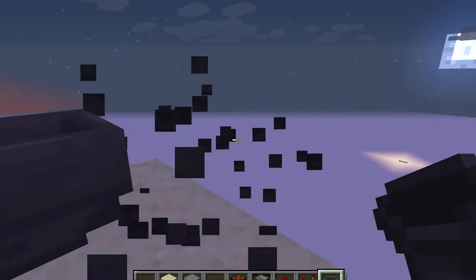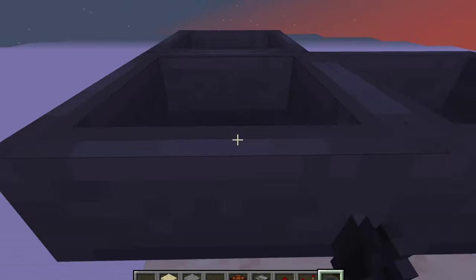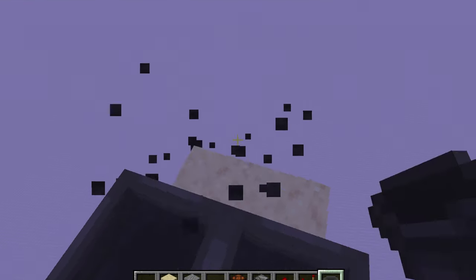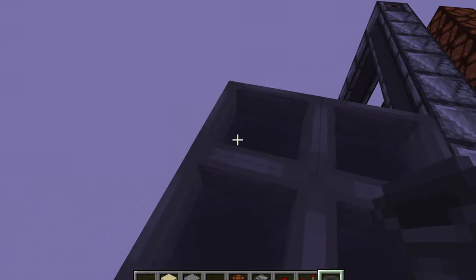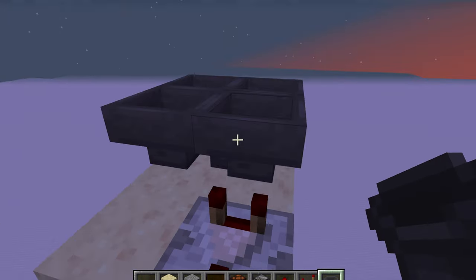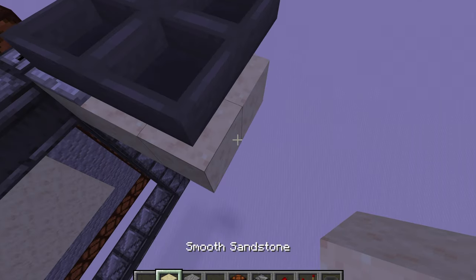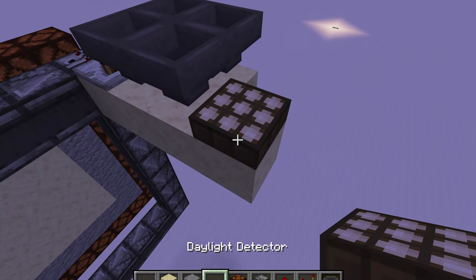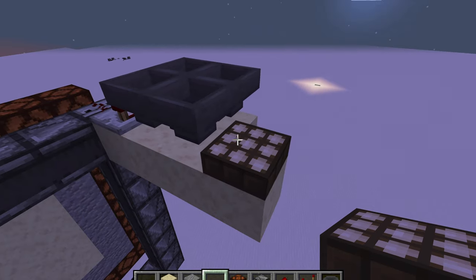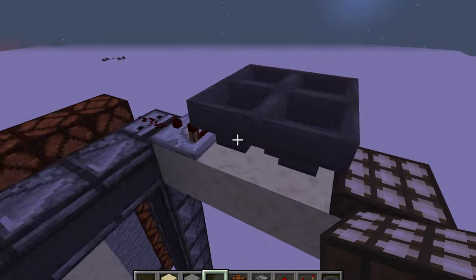Then place a hopper just like this so it's facing this way. Then place a hopper right here and another hopper so it's facing that hopper, and keep doing this until the hoppers face into each other. After you're done with that, you'll need to place a block outside of the hoppers and place a daylight detector down just like this. If you want it to turn on at night, make sure it's white, and if you want it to turn on in the day, make sure it's blue.